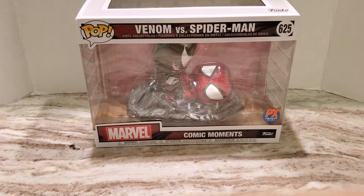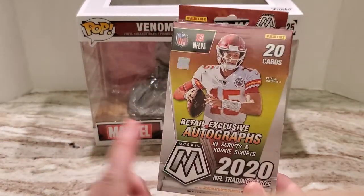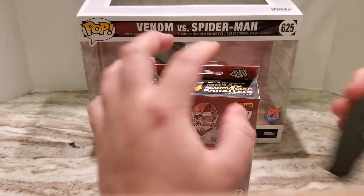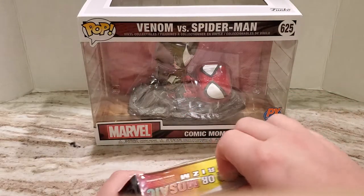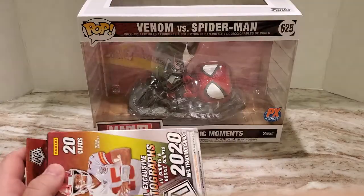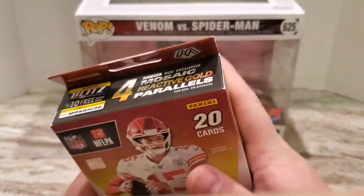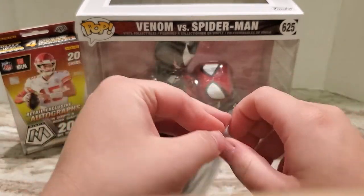What up YouTube, Collecting Ends are back with a brand new video. Today got one box of Panini Mosaic 2020 football with the four reactive gold parallels. I'm gonna open this in honor of Tua's first start — the Dolphins won their game today. Tua didn't have exactly the greatest game but he still won his first game as a starter, threw a touchdown, so hopefully we get lucky and pull a Tua. Got Sam Darnold on the front and LaViska Shenault on the back.